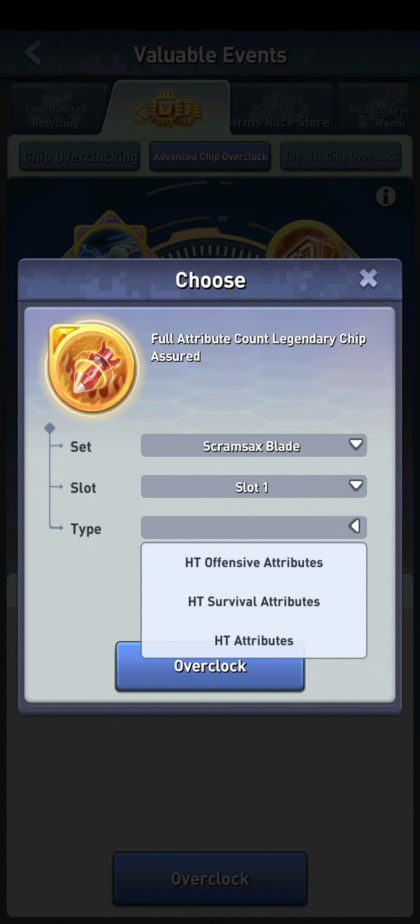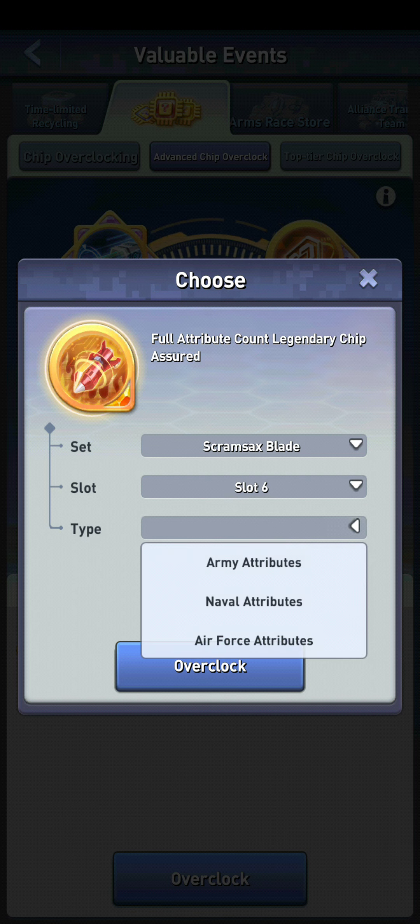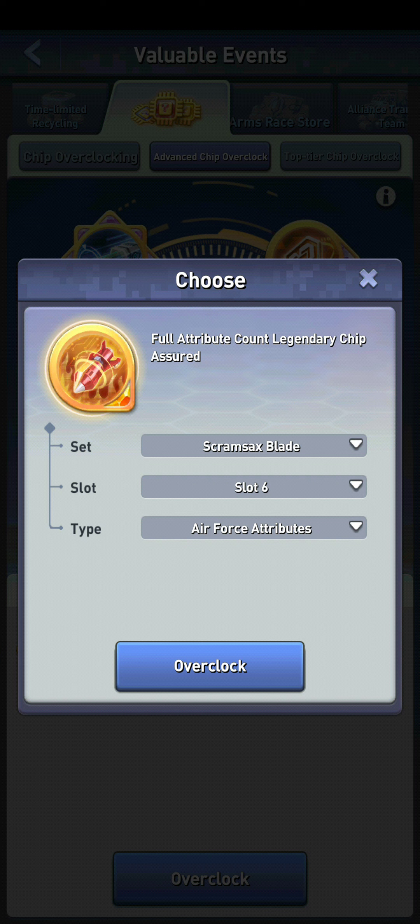I'm happy with my attack speed and my left side chips on this set for the first three slots, so I don't think I need to do that, but it's obviously an option. If you pick HT offensive attributes you'll get stuff like damage increase, elemental enhancement, attack speed, crit damage. If you pick survival you'll get stuff like death decrease, damage, HP — that kind of stuff. If you pick HT attributes you could get any of the attributes. In a perfect world HT attributes would get you attack speed, damage increase, death and damage decrease, but the problem is there's more total options so less chance to get attack speed. Anyway, those are your options for the left side. For the right side — slot six, for example — you can pick army, navy, or air force.